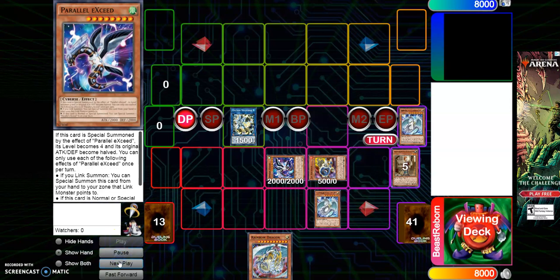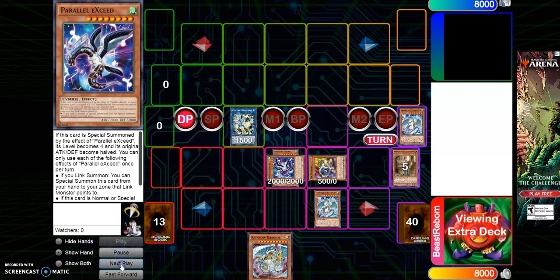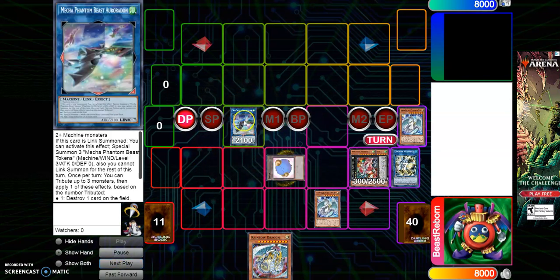Here's the cool part with Parallel Exceed: chain block — chain link one Hi-Speedroid Chanbara, chain link two Parallel Exceed. First, special summon Chanbara, then in the next chain special summon the second Exceed copy. They're both Level 4, so go into Fleudelis — put it wherever you want. Then send Jet Synchron and Hi-Speedroid Chanbara to the graveyard to get into Aurora Dawn, which gives you three free tokens.